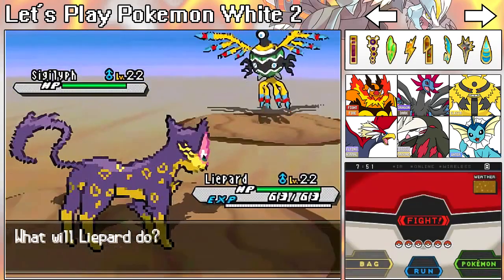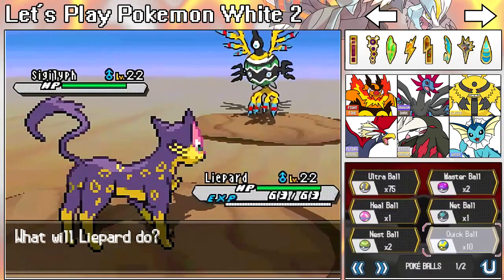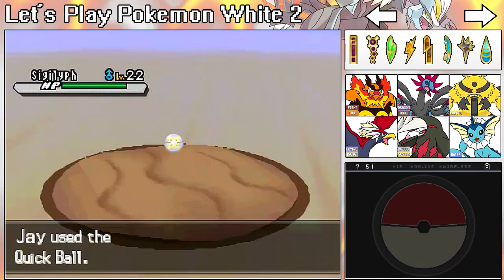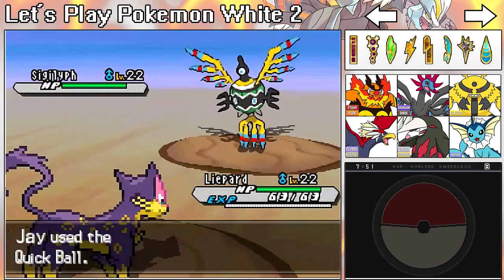After you get his Reshiram or Zekrom and Kyurem and all that stuff, then you can go catch his Pokémon and so on. And I'm only doing this so I can battle him. Wow — the Sigilyph actually popped out!